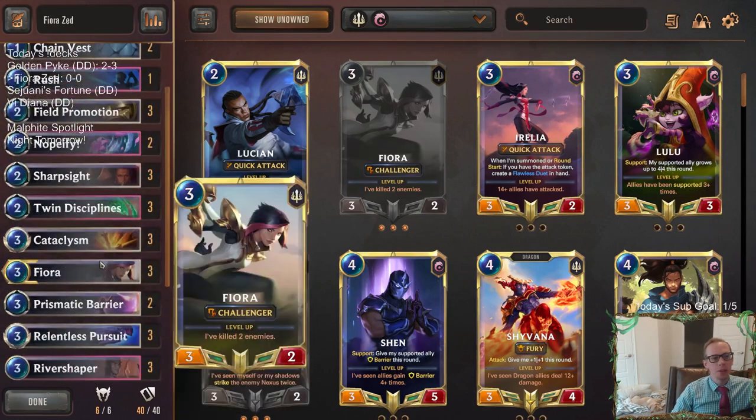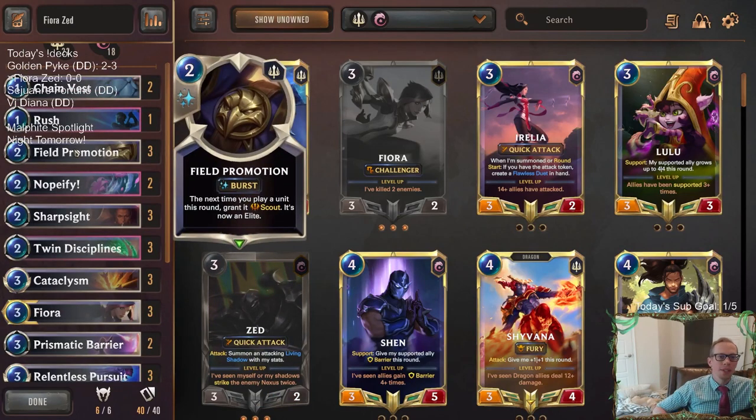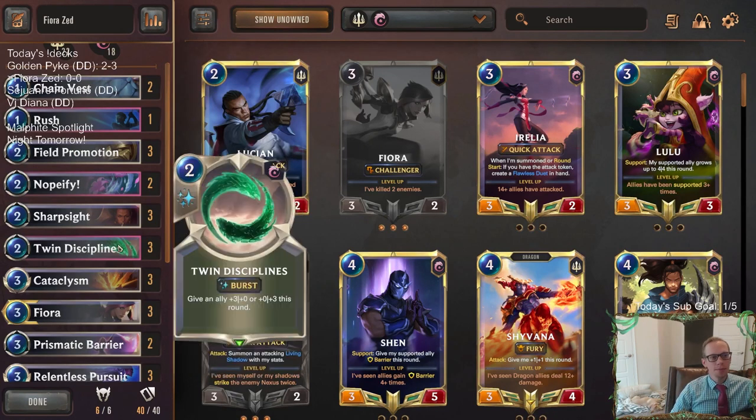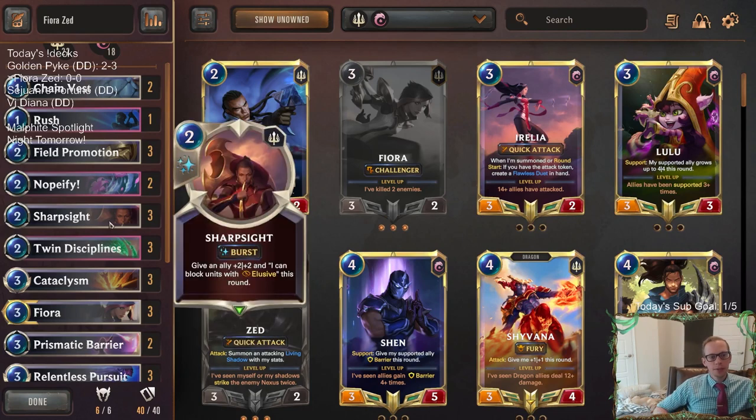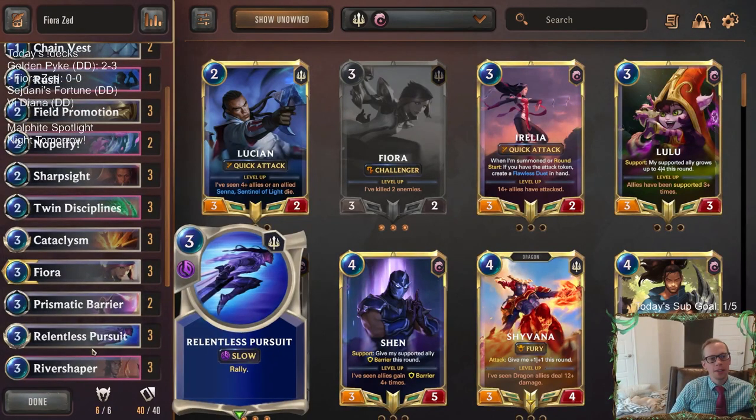The goal is to get a Fiora, get a Zed, get the field promotion with them so they have scouts and can attack all the time — then just use lots of spells to protect them. With these two regions, you have Twin Disciplines and Sharp Sight: two wonderful two-mana spells to protect them. You can get extra attacks with Cataclysm and Relentless Pursuit.